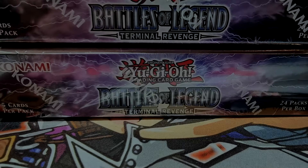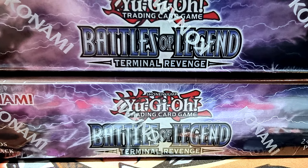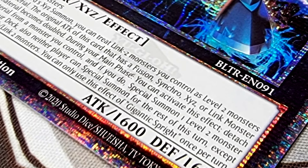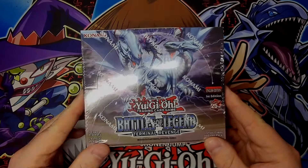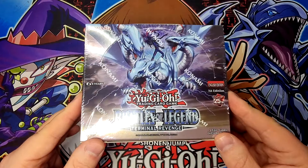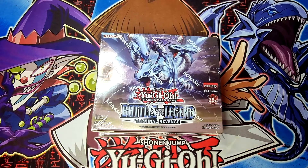As always, what kind of set would it be without plenty of cool cards from many different Yu-Gi-Oh manga and animated series? Battles of Legend: Terminal Revenge has five-card packs with four Ultra Rares and one Secret Rare in each. Some cards will also come as Quarter Century Secret Rares. That's enough from me — let's get stuck into the boxes. I for one cannot wait, so I'm not going to keep you waiting any longer.